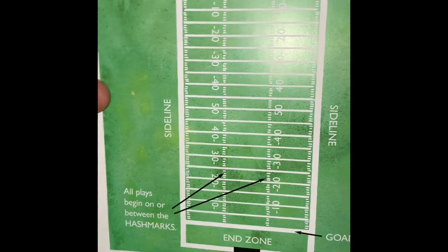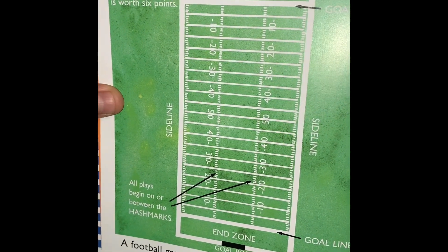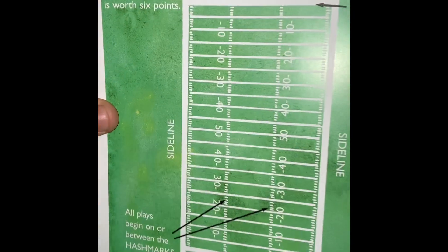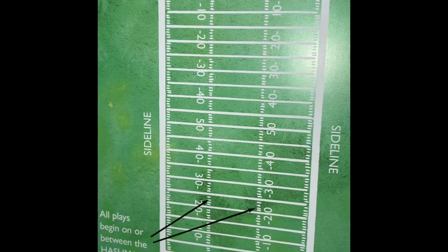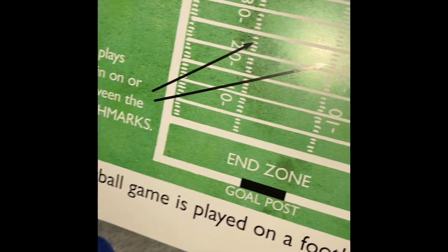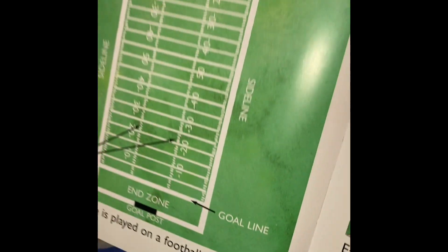A football game is played on a football field. Goal post. End zone. Goal line. Touchdown is worth six points. Side line. All plays begin on or between the hash marks. End zone. Goal post. Goal line.